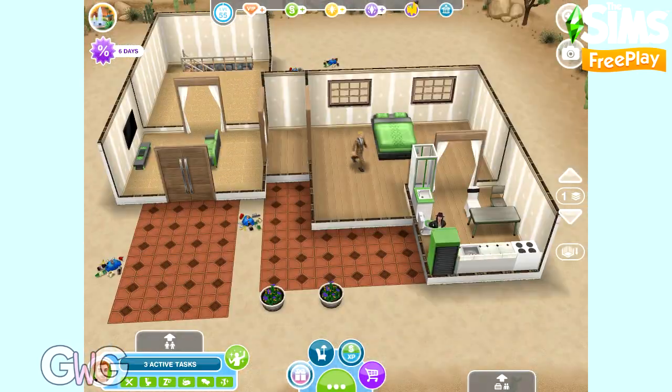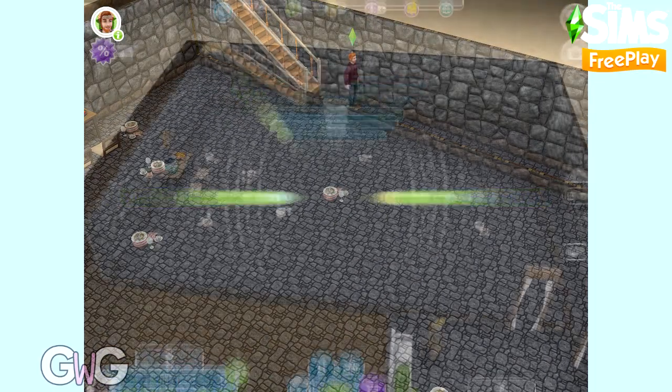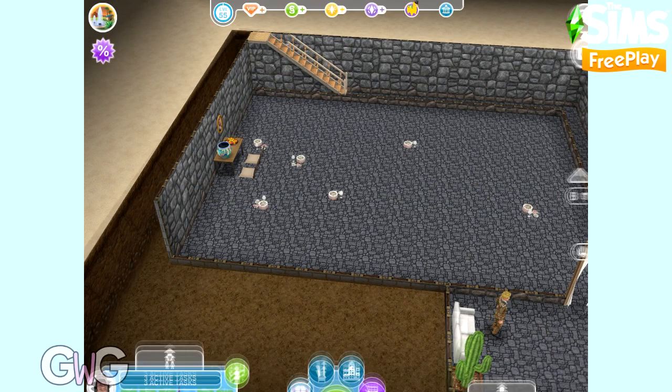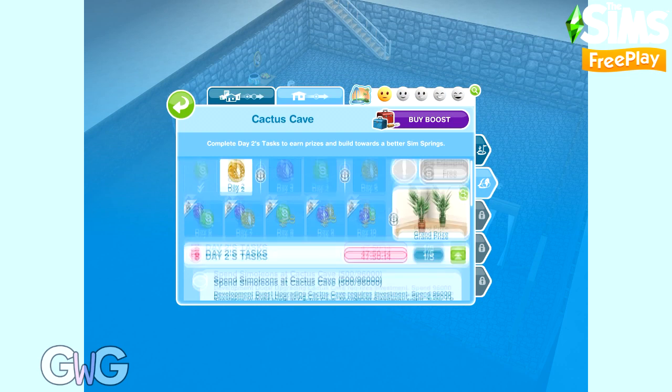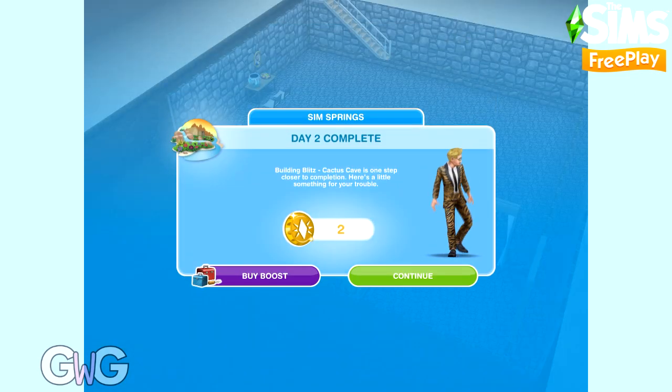The next task is wash six dirty dishes — these can be found in the basement. An inspired sim will take 29 minutes and a non-inspired sim will take 31 minutes. You can have six sims complete this at the same time. Those are all the tasks for day two. Completing day two earns us two LP.